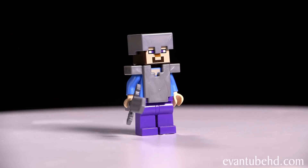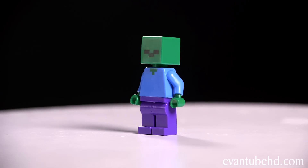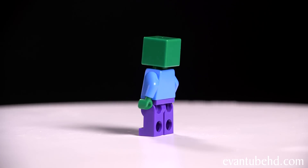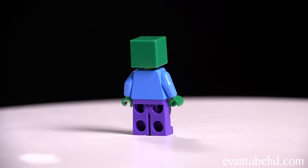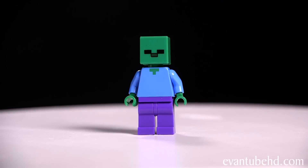The sword looks pretty cool — there's some nice details on it. Next up, we have the zombie. This guy has purple pants and a blue shirt, except his skin is green. He has the same clothes as Steve because he was once a Steve. He has two black eyes and a gray nose.